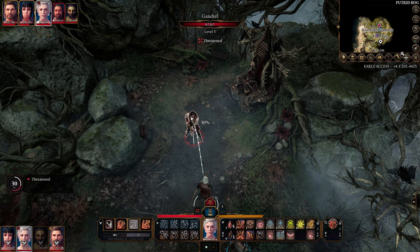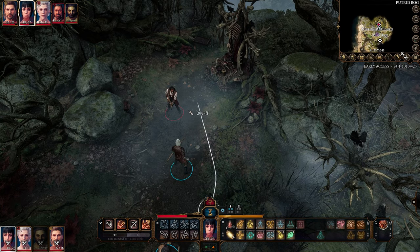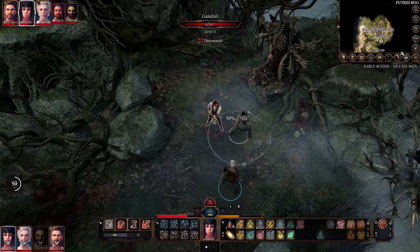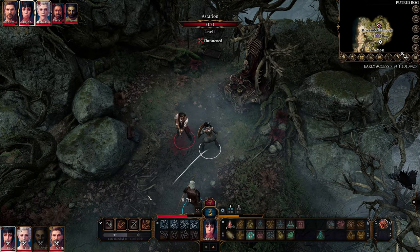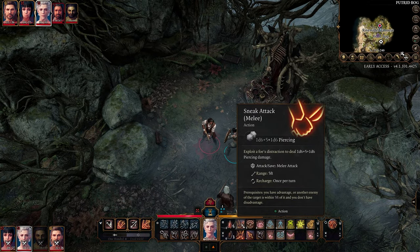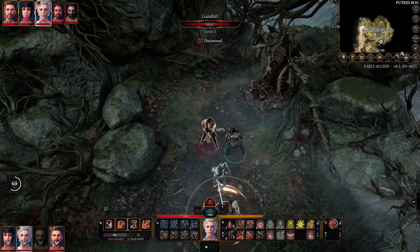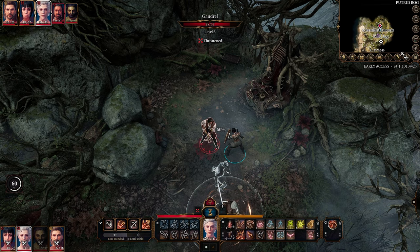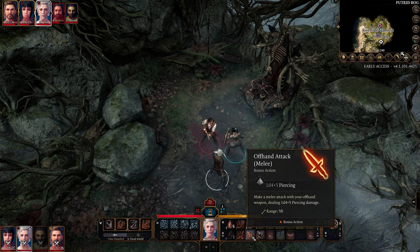Let's take Shadowheart up close and personal, because I want to know if an ally is within five feet of a foe do we get sneak attack. Nice to start with a crit for nine. Astarion, please sneak attack — prerequisite: you have advantage, or another enemy of the target is within five feet of it and you don't have disadvantage. Theoretically this should work. Shadowheart is there — yep, that seemed to work. And bonus action offhand strike.